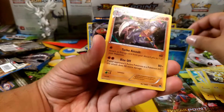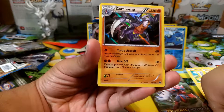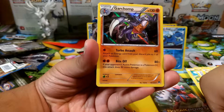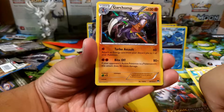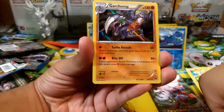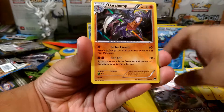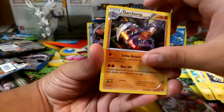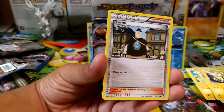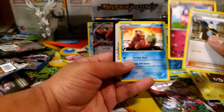We're getting a lot of reverses. And a Garchomp — yes, a hollow Garchomp! I've never pulled this before. Turbo Assault does 60 damage and lets you attach an energy card from your discard pile to one of your Pokémon. Bite Off costs two Fighting energy for 80 damage, plus if your opponent's Active Pokémon is a Pokémon EX, this attack does 160 damage total — very interesting, though it is a Stage 2. We also have a Tierno, Aromatisse, and a Slowpoke.